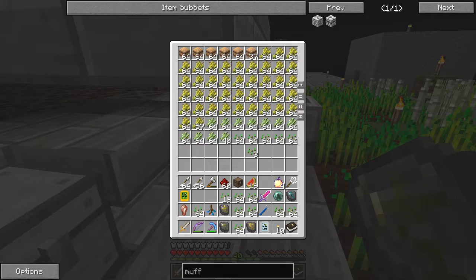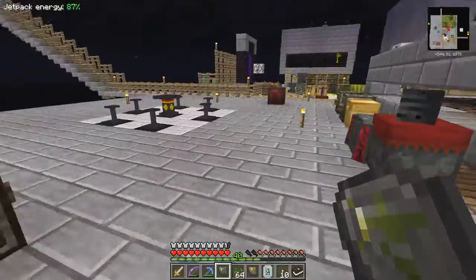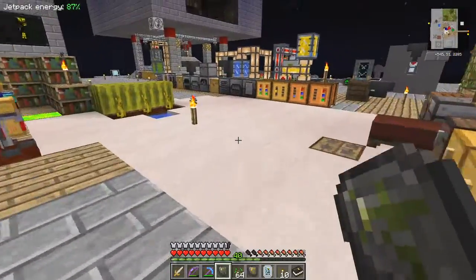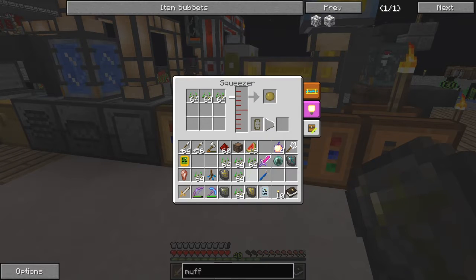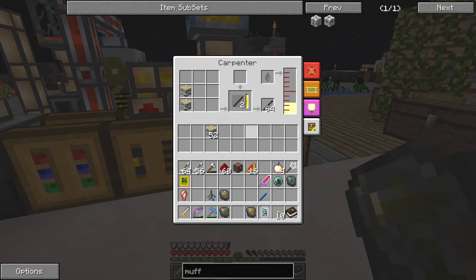I can take nine sets of seeds because that's the maximum we can put into the squeezer. Let those squeeze away and that'll put seed oil into here. I've already got 64 impregnated sticks in here but not enough wood for the next 64 - I think it needs 32. You need 64 blocks - only one for each.